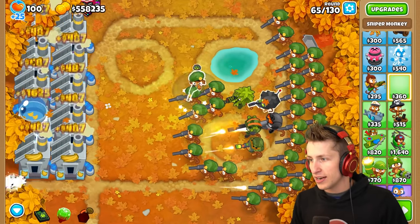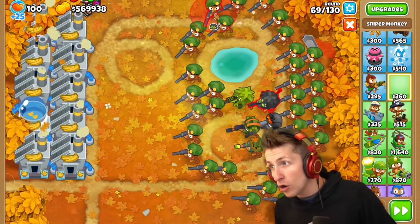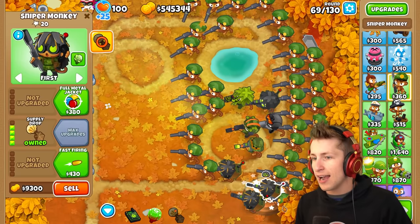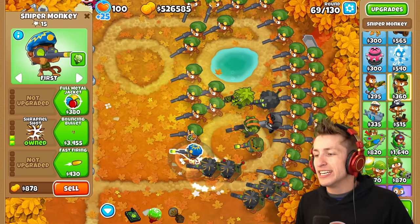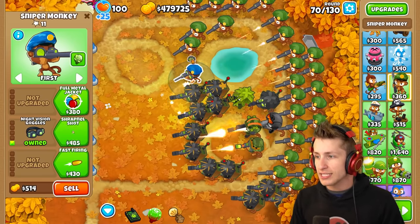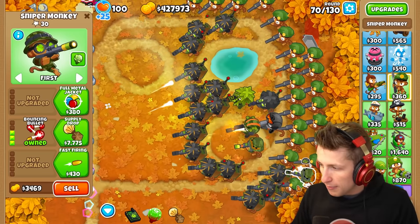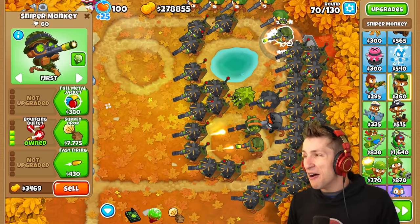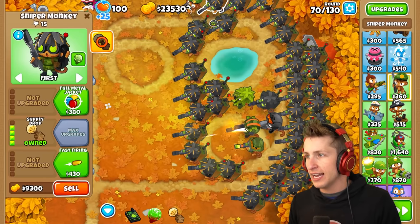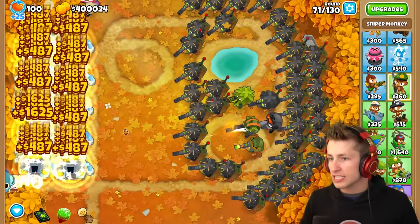I don't want to go too crazy overboard, but I definitely want a very strong paragon. We are going to round 130. I wish you could just hold it down and it would update automatically, but I have to press it for each individual one — very sad. We're going to have a lot of supply drops though, which is really nice. Having all of them get extra pops will be nice because the more pops they have, the higher the paragon tier is going to be. We almost have all the supply drops.